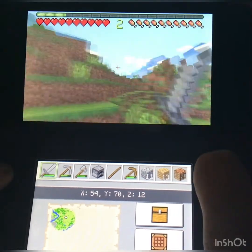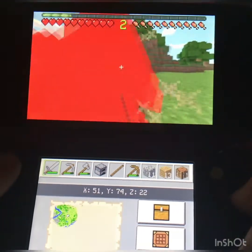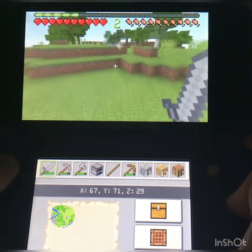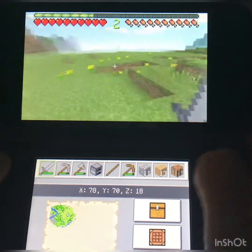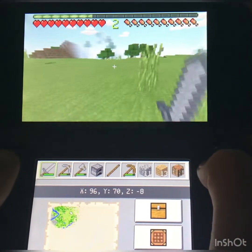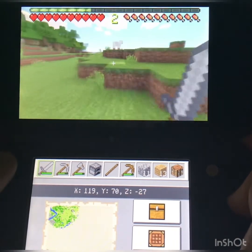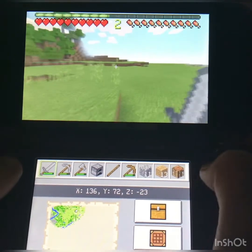There's a chicken. There's the sheep. I did get a piece of wool — brown wool though. So if I find any more sheep they'll probably be white, and I probably won't have enough wool for a bed. Pretty open out here — just a plains biome, not very many animals. Don't see a village anywhere.